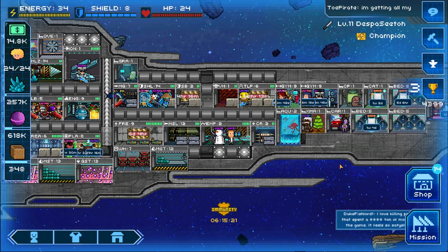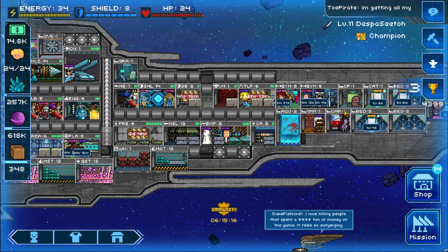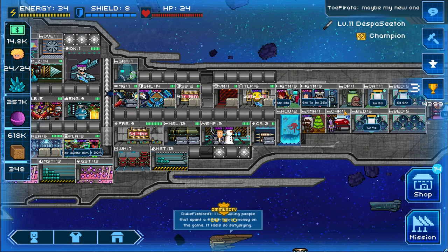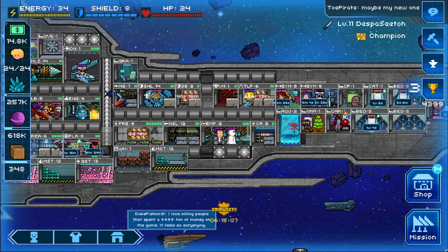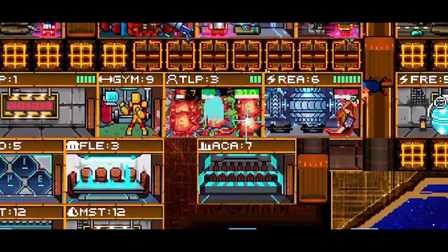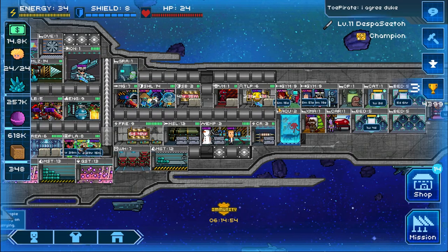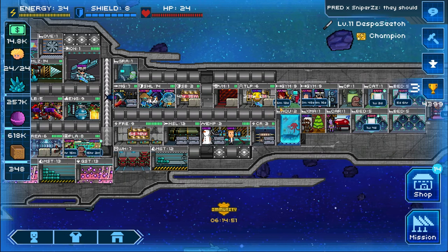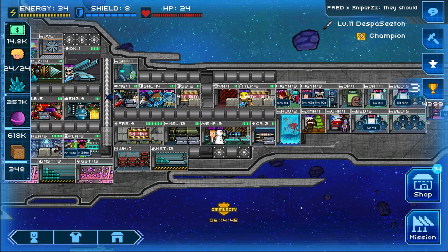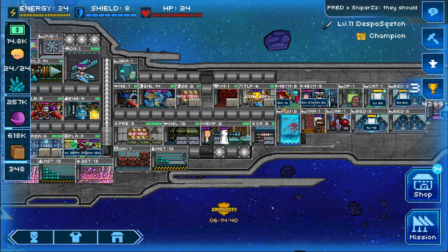Hey guys, welcome to another Pixel Starships video. Today I'm going to be covering a strategy that is actually quite close to my heart — one of the first strategies I embarked on and found a tremendous amount of satisfaction and fun using. As you saw at the start of the video, I sent a couple of crew to the enemy's ship and basically blew up everyone in that room instantaneously. This is very effective from the lower levels all the way to end game, and it's also a very fun strategy to use.